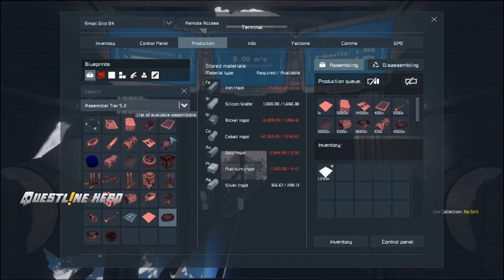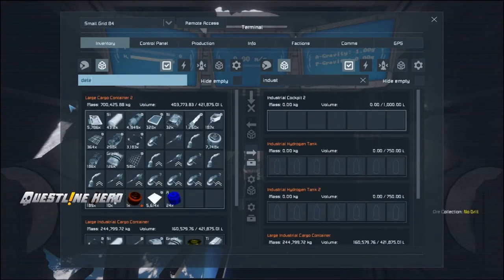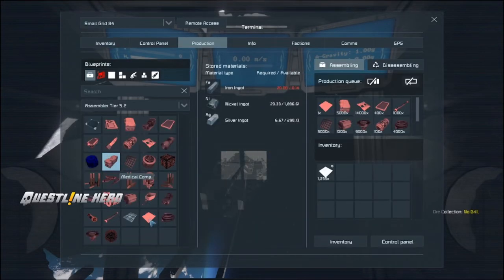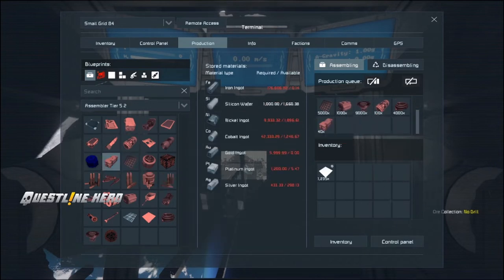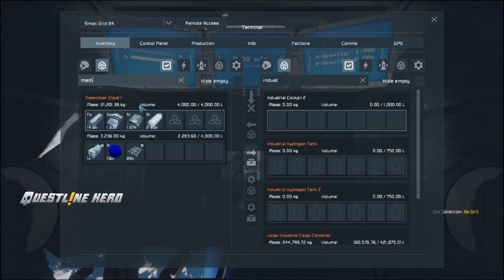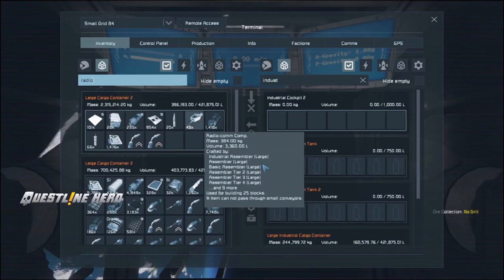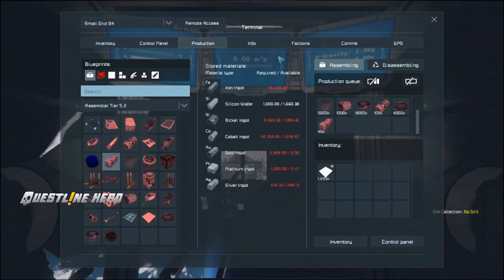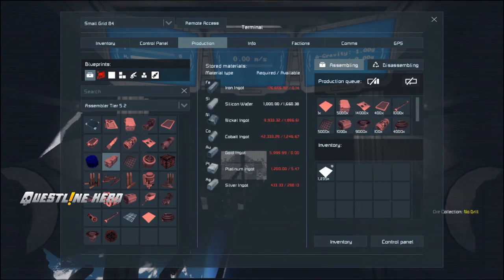Medical components — we need 36. We only have 1, so I'll queue 40 of those. I think we also need them for cryotubes. Radio components — we need 142. We've got 235, so we're good. That's the full production list. To make all of this we're going to need 176,000 iron, the silicon we have, about 8,000 nickel, and roughly 41,000 cobalt.